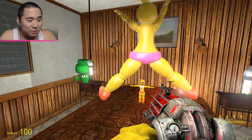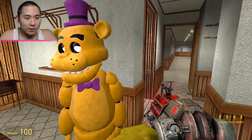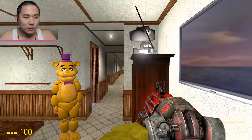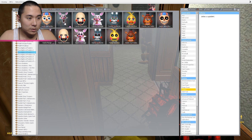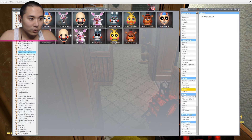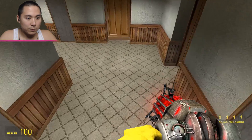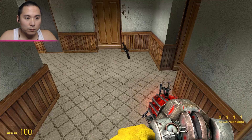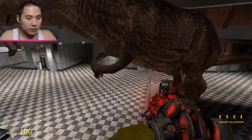We have Chica's very first baby, and we're going to be protecting them because there are going to be some crazy dinosaurs coming in. Dr. Fredbear and Mangle don't have any weapons, so we have to protect the baby at all costs. We're going to spawn in a bunch of help — we'll get Mangle, Balloon Boy, and Toy Bonnie in here.